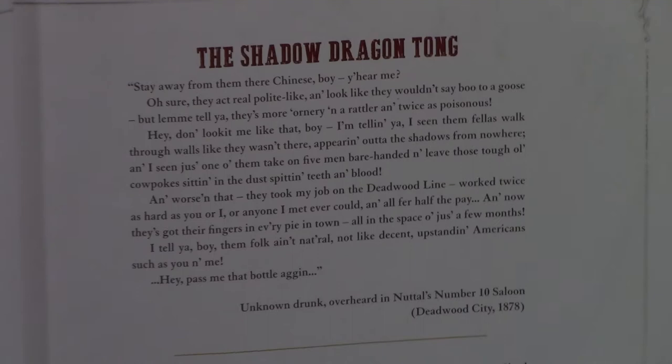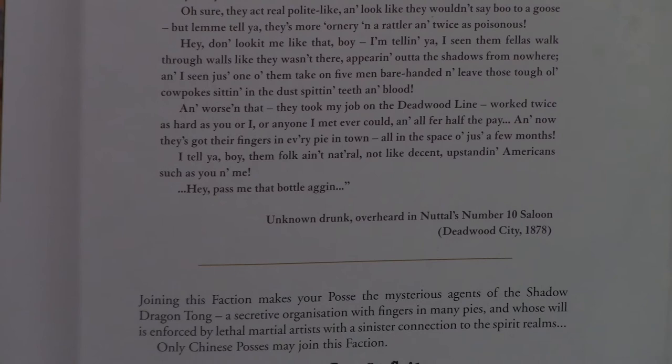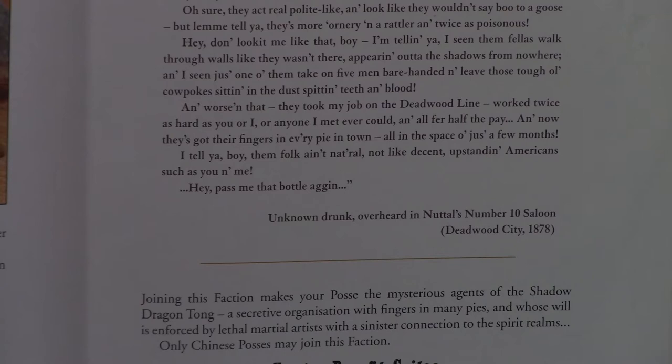The next faction is the Shadow Dragon Tongue, which are basically Chinese. They understand the spirit realm somewhat, and they can also get tattoos to gain special abilities.